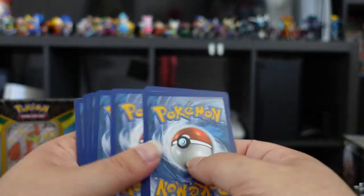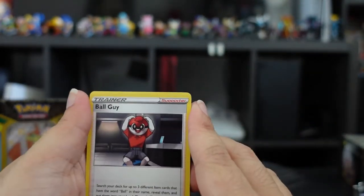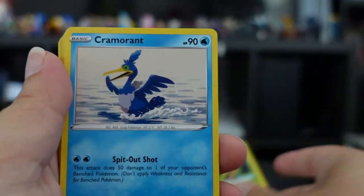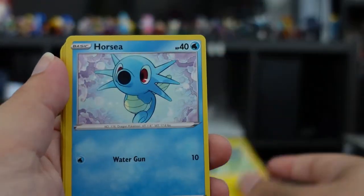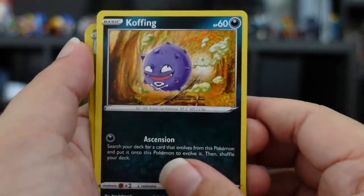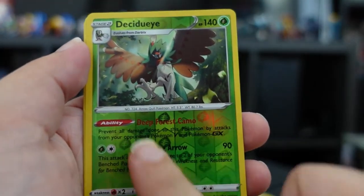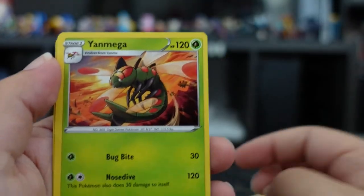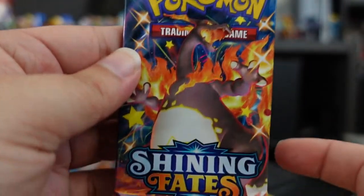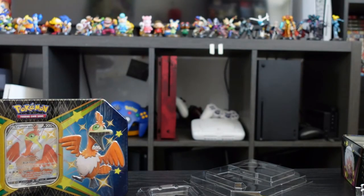You can see a Shinx already right there. We got: Braviary, Thwacky, Cramorant, Shanks, Wooloo, Yanma, Morpeko, Koffing, a holo Decidueye — nice, nice, nice — Yanmega, and an energy. So much plastic on the floor. Here we have another one with Charizard up front — why was Charizard there? Two more packs.